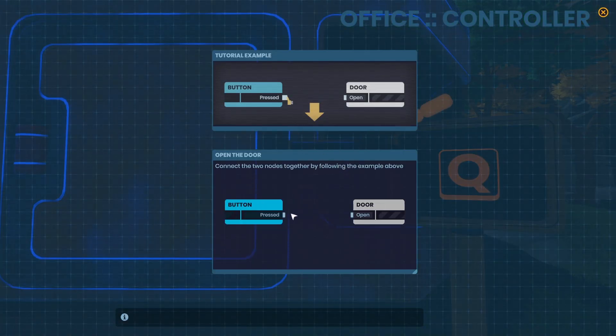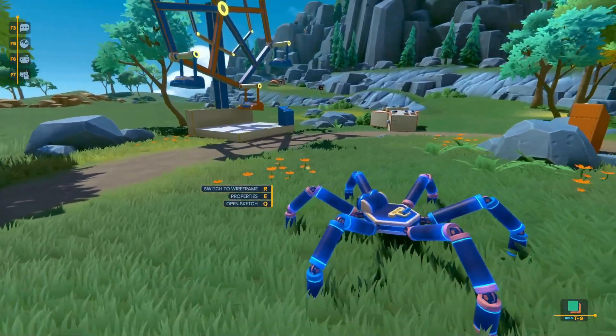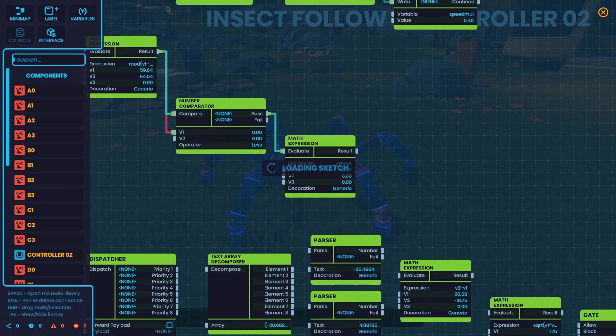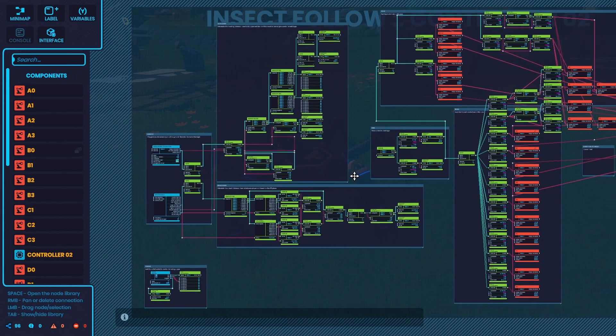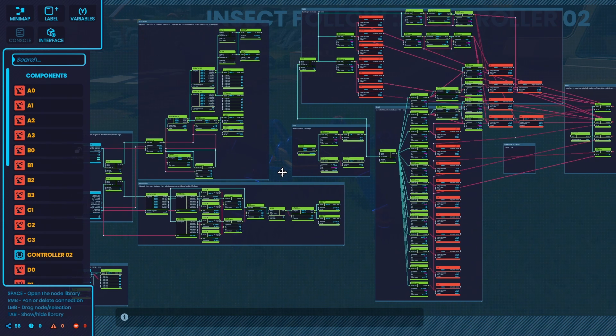Sketch is a very basic programming thing, or at least you're led to believe it's basic when it's first introduced to you. Further along you see all this wild stuff, all programmed using that Sketch program. With the walker, you can see just how complicated this thing can actually get. For a creative game, I'm starting to feel a little bit out of my depth — massively.